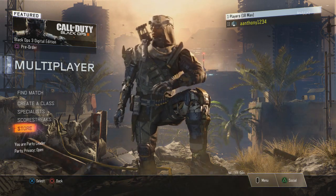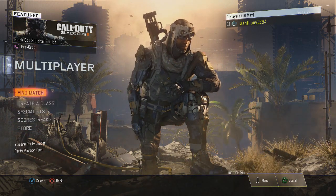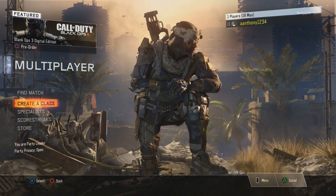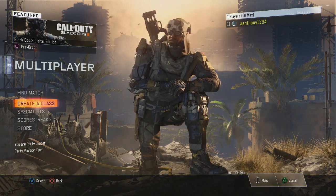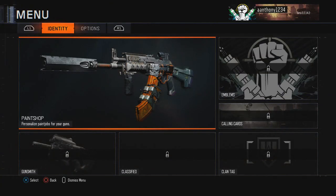Go into the multiplayer screen where you see find match, create class, all that. On PlayStation 4 press the Options button; on Xbox press Start. From here you will go to the Paint Shop, which is your main customization screen for everything about your character.